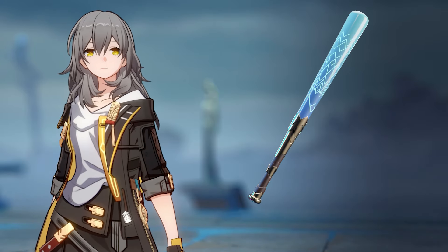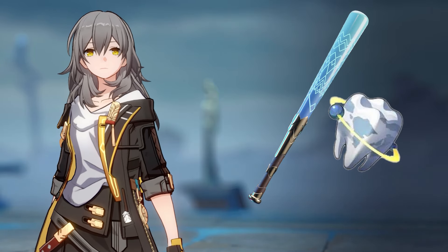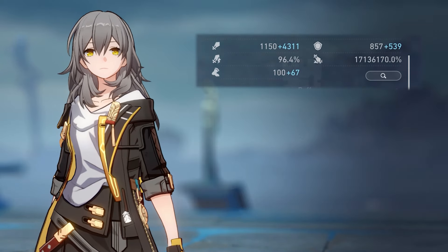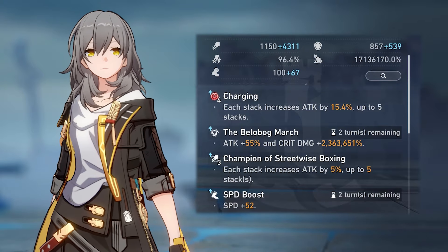So what happens when you give a trash panda a bat, a tooth, and 70 million fragments? Well, you get this, and this, and this.